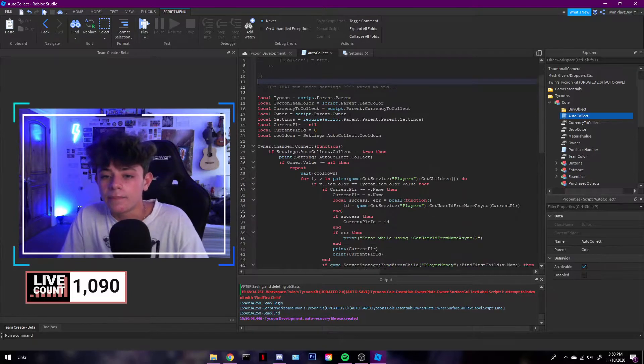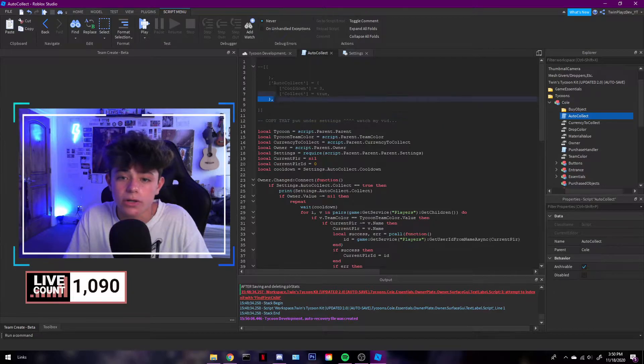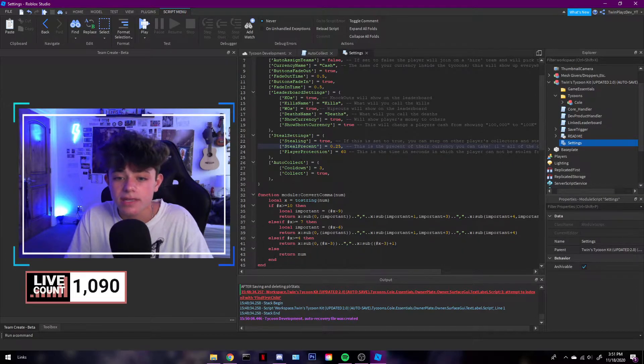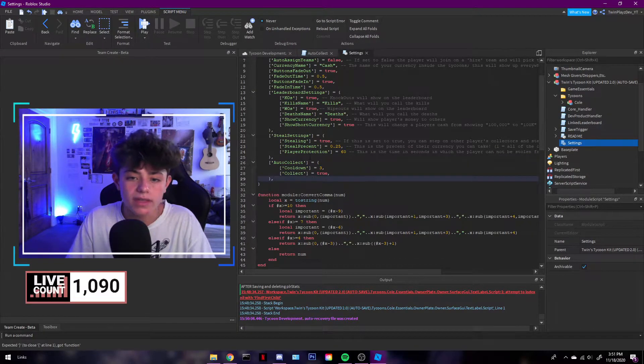Once you go inside there are a few things. The main thing you need to do to make this work is grab all of this right here — copy it with Ctrl+C. Then go outside of the tycoon and go into Settings, which is this module right here. Once you find it you're going to see all these settings, and there will be a section called 'Steel Settings' with an auto-collect entry. Paste it in there with Ctrl+V and that's all you've got to do.